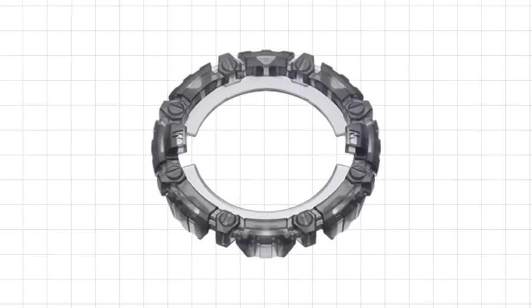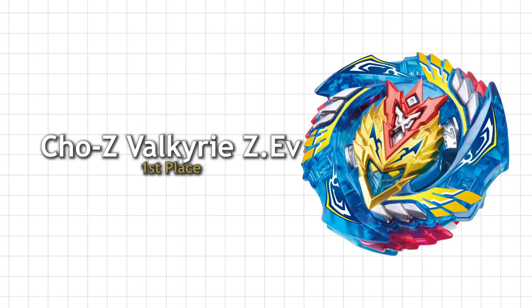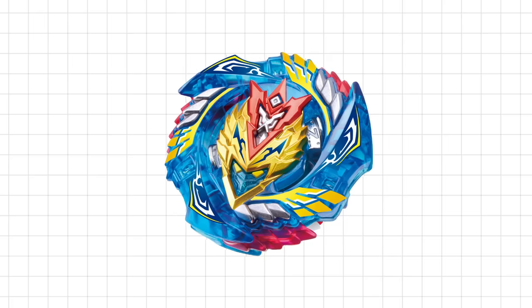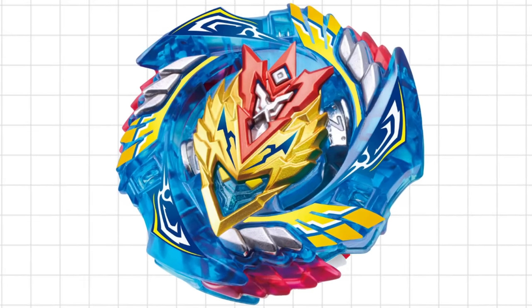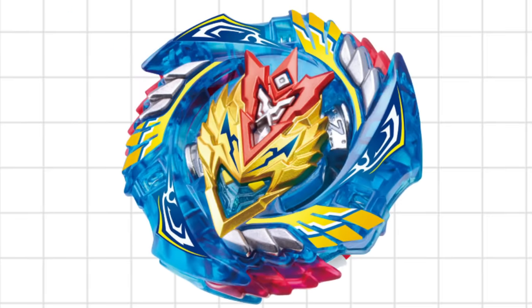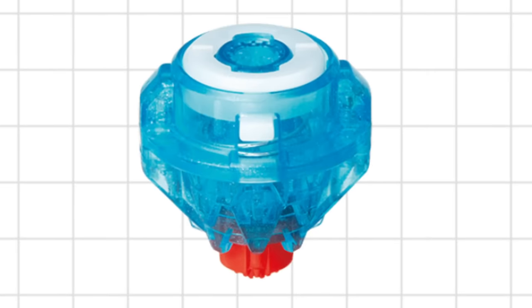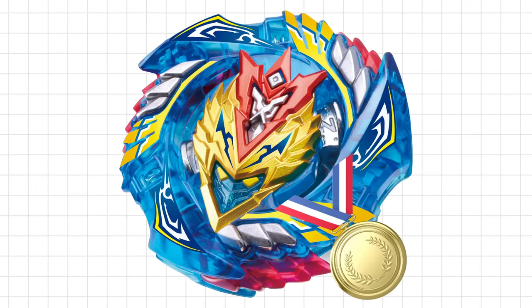Mixed with Shu and Spriggan's popularity, it makes sense why Cho-Z Spriggan ranks so high. However, in real life the wall frame does scrape a lot and holds the Beyblade back quite a bit. In first place we have a returning champion, Cho-Z Valkyrie, with 1,042 votes. This is the first good Valkyrie in quite a while, and when Valkyries are good they tend to be extremely popular. It has burst stoppers, an amazing design that delivers crazy hits, a disc featuring rubber, and an upgraded version of the original Variable driver — Evolution. Valkyrie finally regains the number one spot.